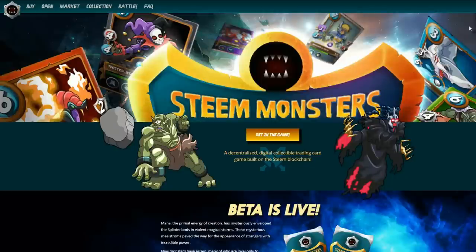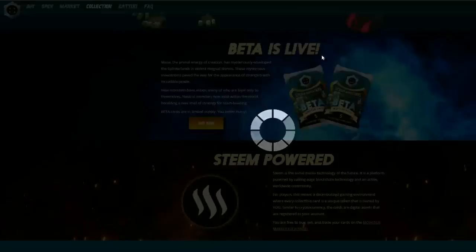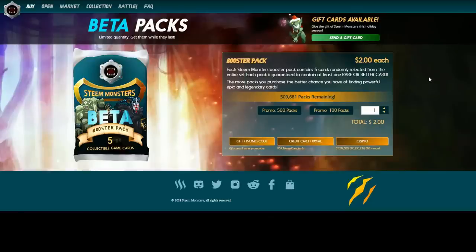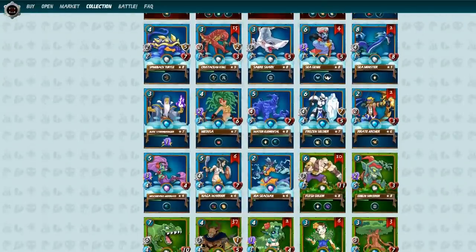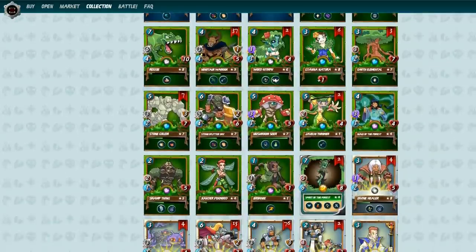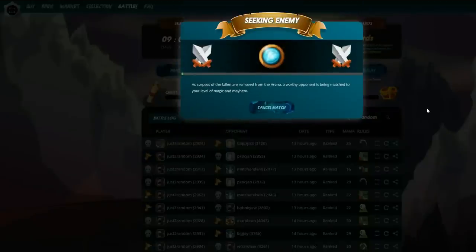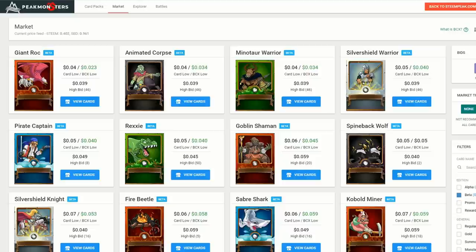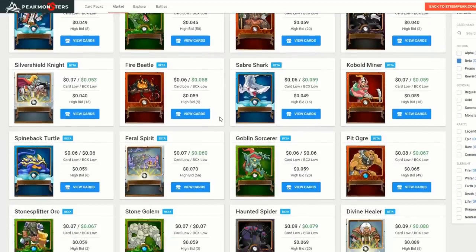Here's another crypto game where you can earn crypto while having fun. This one's called Steam Monsters and it's based on the Steam blockchain. To play, you need to purchase a starter pack, which gives you enough cards to get started, playing the game and earning rewards. You can use credit card, PayPal, or even crypto. There are a lot of cards you can collect. My collection is pretty complete and I've leveled up most of my monsters. You can actually sell your cards on the Pig Monsters Marketplace and earn crypto, which can be exchanged for cash at a later stage.